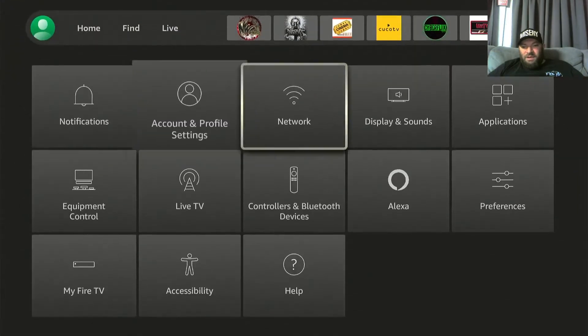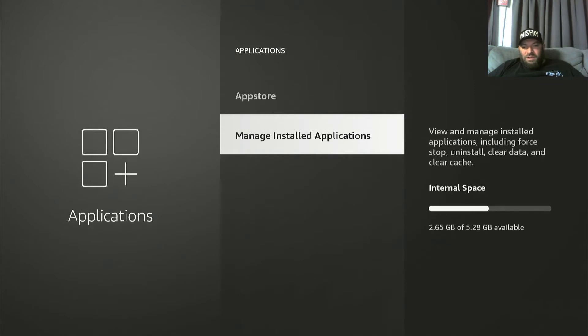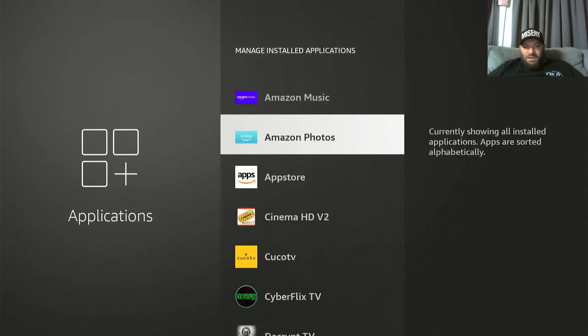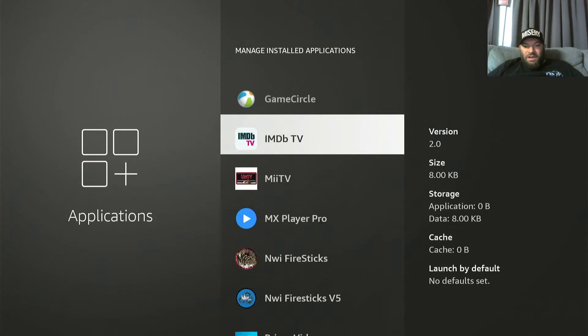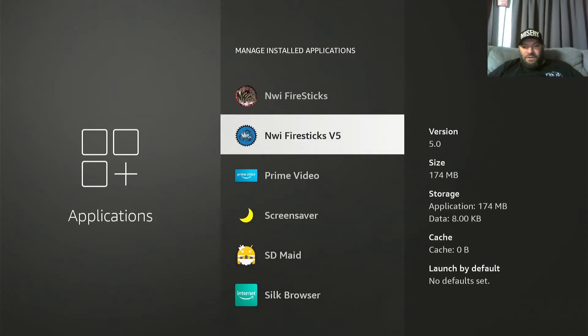I'm not going to erase v4 until v5 is up and running. You can go into Settings, down to Applications, then Manage Installed — and you can see that there's 265 gigs out of 528 left. So I'm good; I can have them both installed. This is a fresh Fire Stick pretty much. I can go into Manage Installed Applications and see NWI v4 (version 4) and NWI v5 (version 5).